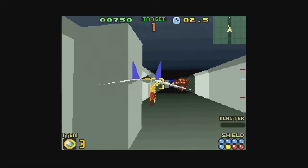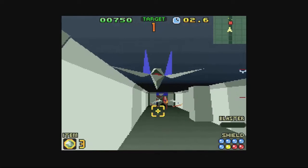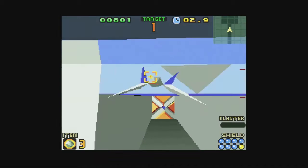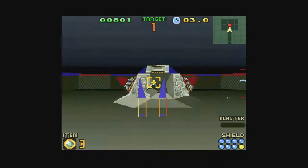The map screen this time around, other than serving as a level select, also has some turn-based strategy elements, with Emperor Andross sending out his ships that you need to intercept and defeat before they can reach Corneria.